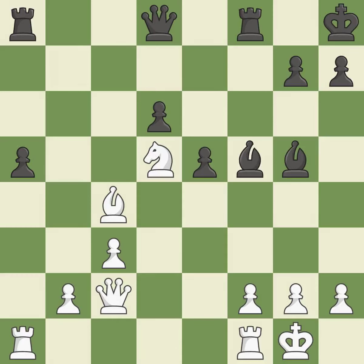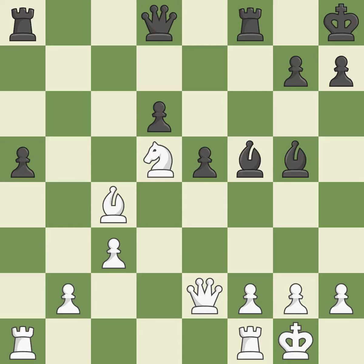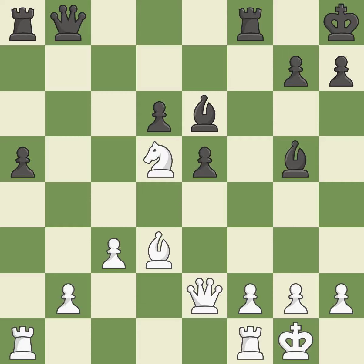This maintains the balance in material with a good trade. By posing a threat to a knight and compelling it to flee, this wins a tempo — it is ideal. This shields the knight that was attacked, and may also indicate that a rook was attacked. This develops a rook off its starting square, getting it into the action. This stops the opponent from being able to reveal an attack on a rook — a great move.